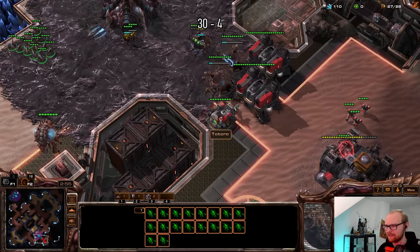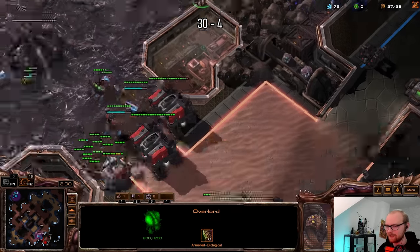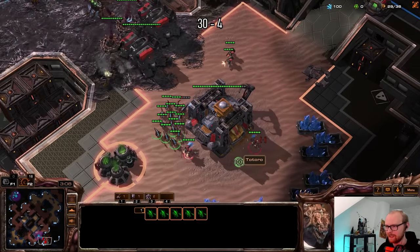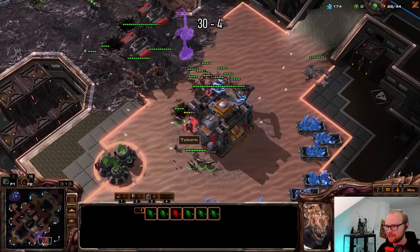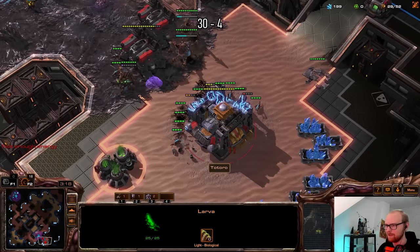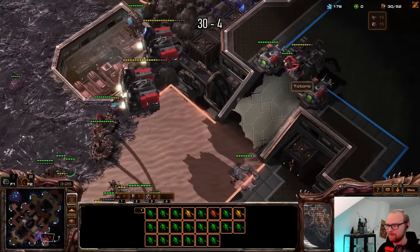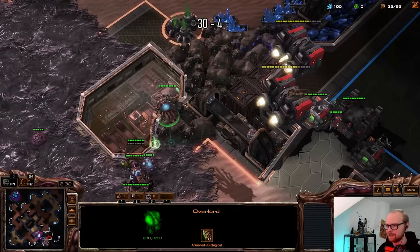Now he sees the spines. Is that CC going to finish? I'm not actually 100% sure. I'll try to get this depot really fast — maybe it's actually not going to finish. Now we can attack! I'm going to target the other SCV preemptively so he can't finish it. That is going to work out — that is fantastic. The creep tumor is going to go over. This is already a really good start because the CC is not going to finish, but this build is pretty all-in so we still have to make it happen.